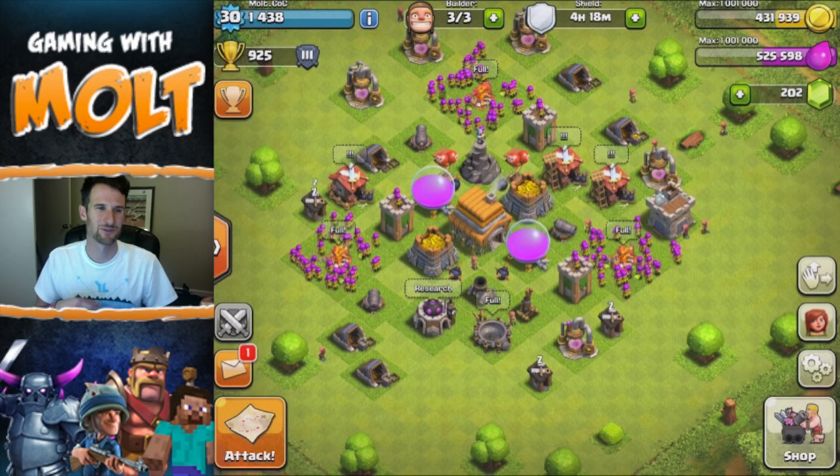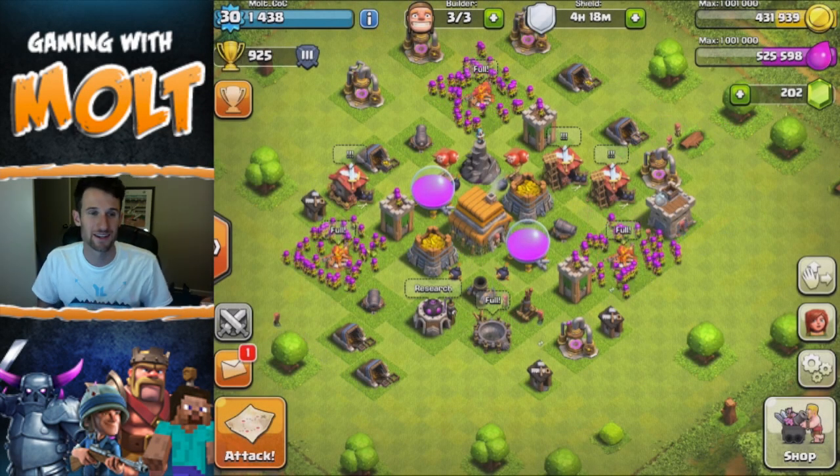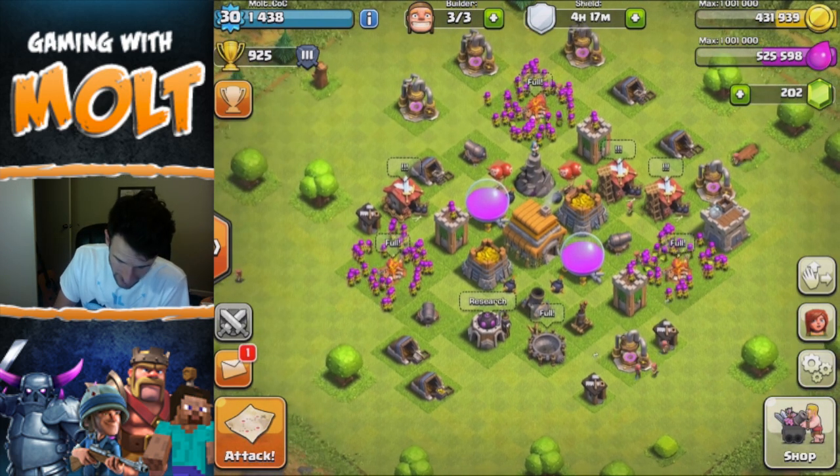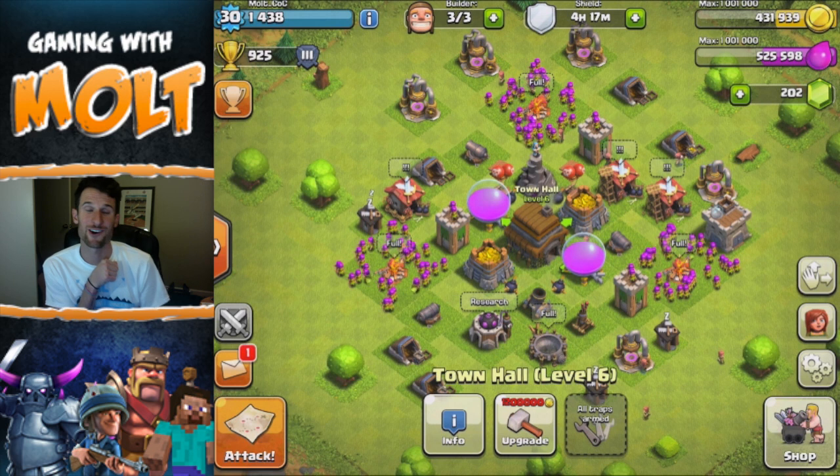Hey, what's up guys, welcome back once again — it's me, Molt. So happy to be here with you guys this afternoon. We are on our Class Without Walls account, and as you can see we are at Town Hall 6.